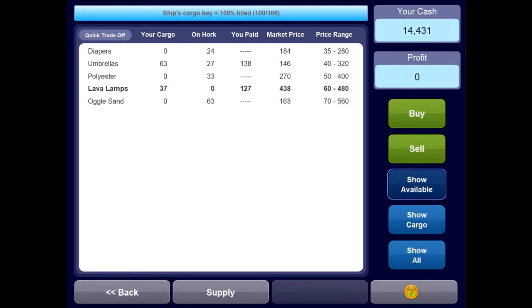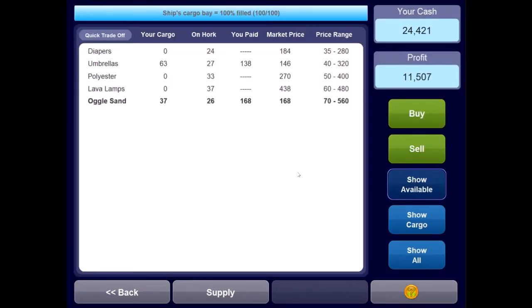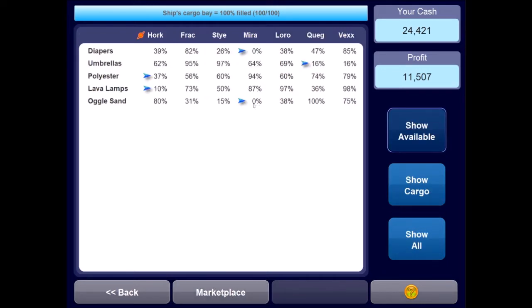We made an 11 and a half grand profit. Now we need to find planets wanting umbrellas and Oglesand. Mira has zero Oglesand and 64% umbrellas. Quig has only 16% umbrellas but is glutted with Oglesand. Mira is definitely the better choice. Luckily it's adjacent so we can get there before anyone else. We're at number two, just below Gizzy Shipping, and we're a Struggling Trader.